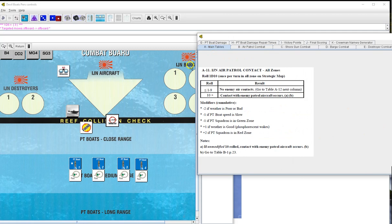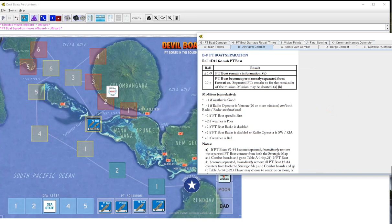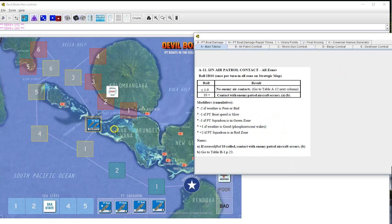We go back to the main tables and continue on. I forgot the all-important PT boat separation - and I should have done that twice. Weather is good minus one, PT boat is fast plus one, so we needed to roll a ten. Each boat: one fine, two fine, three fine, four fine. Second round: all four fine. Phew! I keep forgetting that on air attacks - that's what usually kills me. The separation rule gives me separation anxiety.